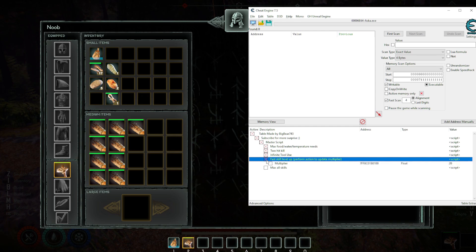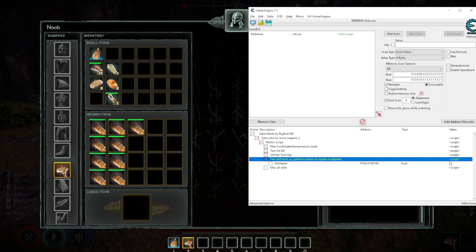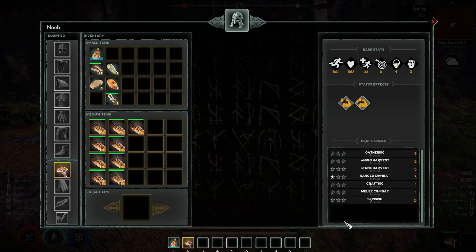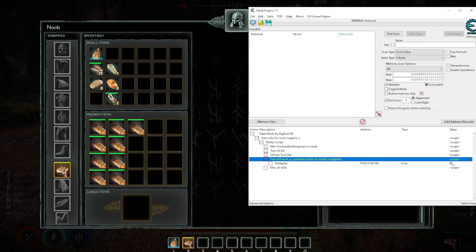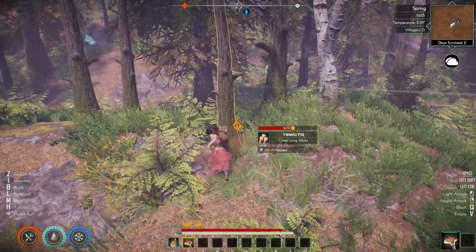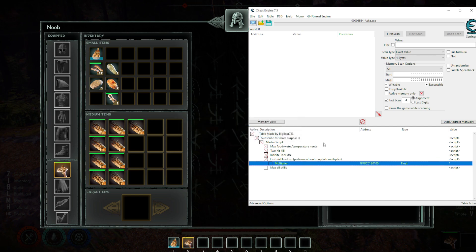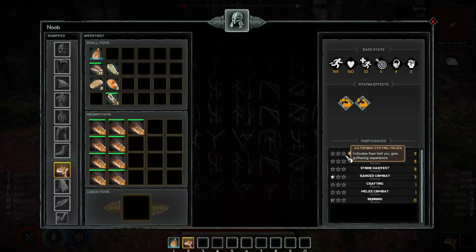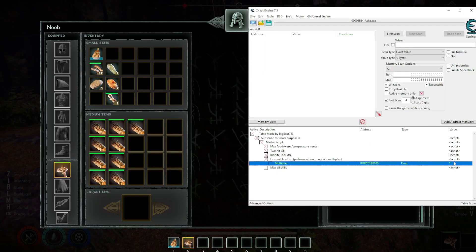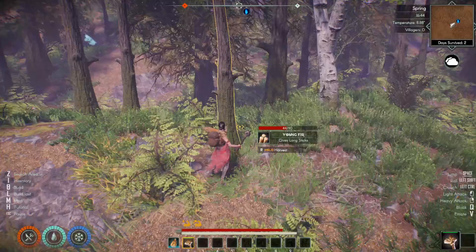Every skill proficiency has a multiplier set by the game, and this script controls that. For example, if I use wood harvest and put 1.5, you can see it updating — 1.5 right there. If I change it to 1, no more star. Let me put it to 5 and see how long it takes.